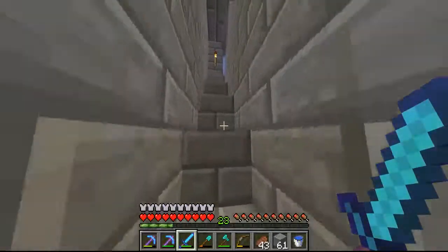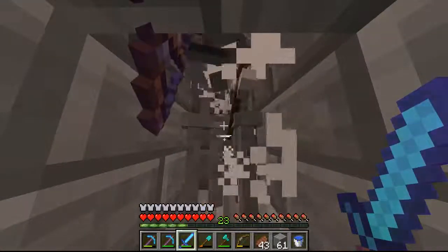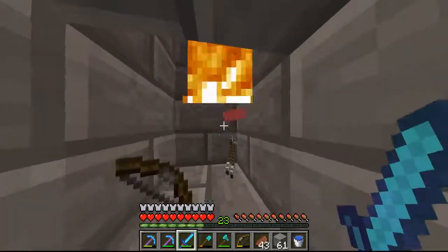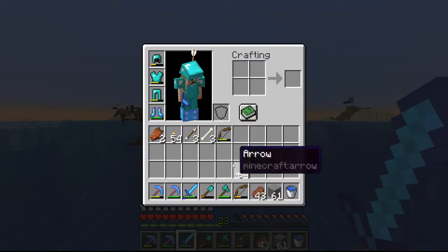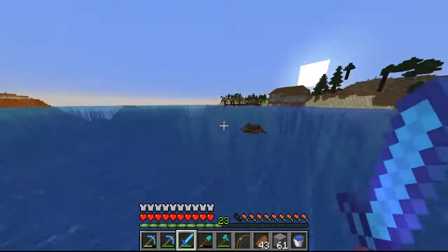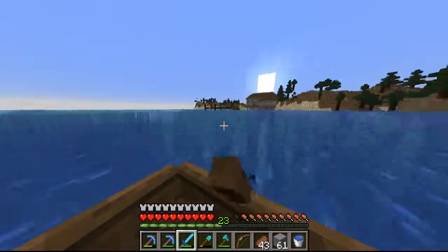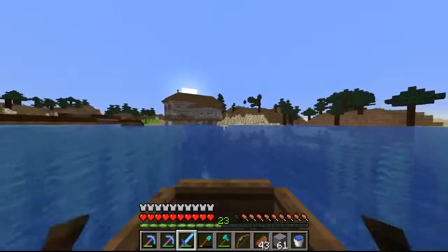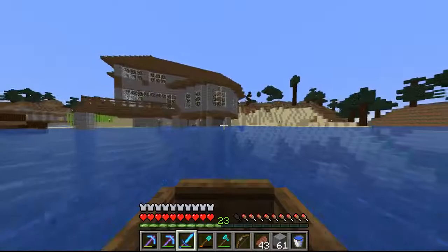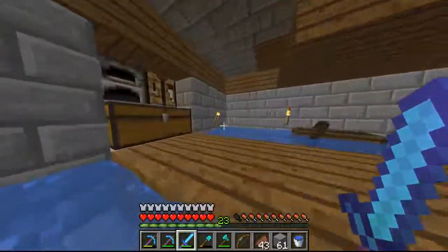They drop down right there and all I have to do is hit them and they're dead. So that'll give you unlimited bones, unlimited arrows, unlimited bows probably - the drop rate for bows has been pretty high for me whenever I've killed skeletons. Lucas really really outdid himself with the house right here. I never would have thought that we would have a house like that, but we do.